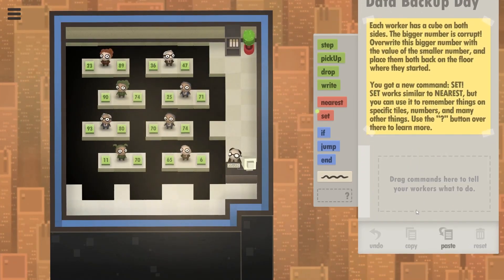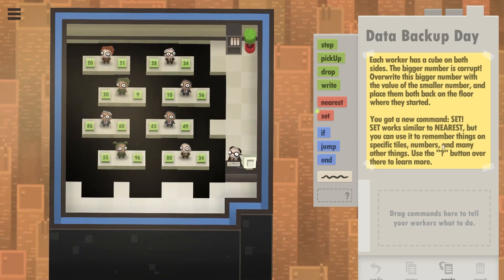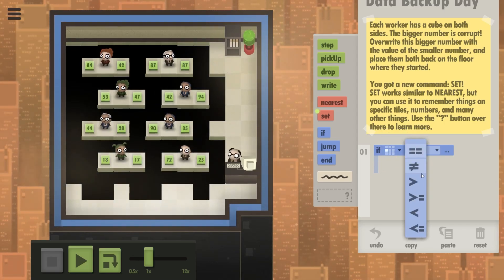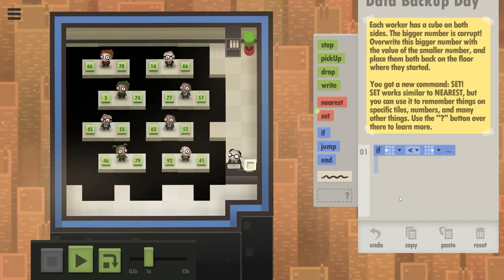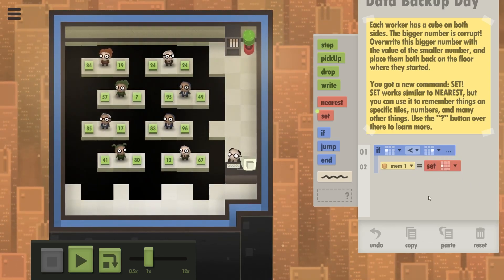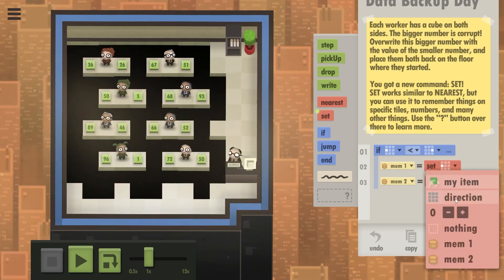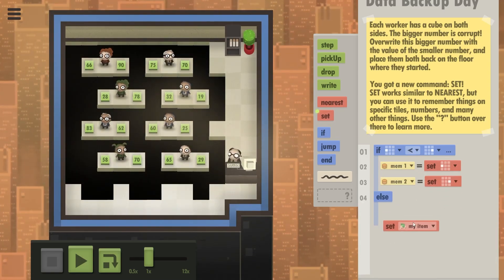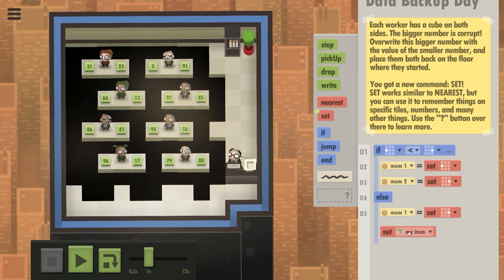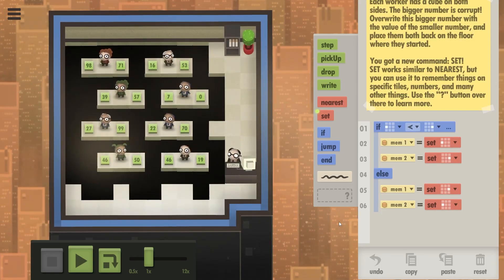As per usual, I'm just going to take this empty slot and write this thing from scratch, not even looking at my previous solution. So: look at your data cubes, and if the data cube on the left side is lower than the data cube on the right side, remember what the value on the left side was — that's the smaller number — and you're going to write it on the larger data cube. Then set in memory two the larger data cube. In the else branch, do the same thing but the other way around. That's six commands, and we can only use two more. Yeah, not going to happen.